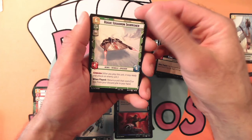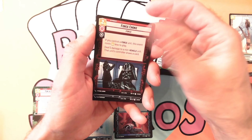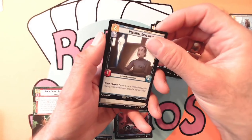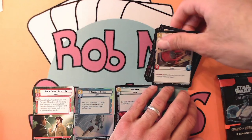We got the Rogue Squadron Skirmisher, the Force Choke, the TIE Advanced, Regional Governor, and a foil Regional Sympathizer.